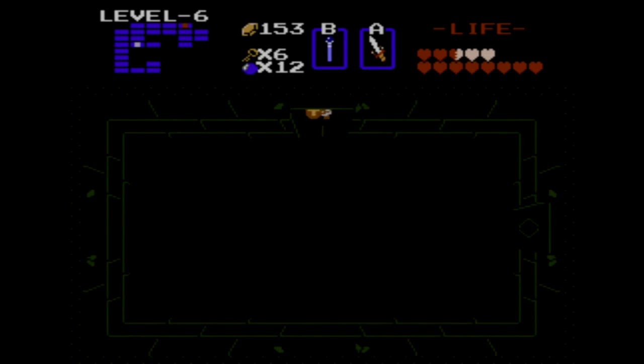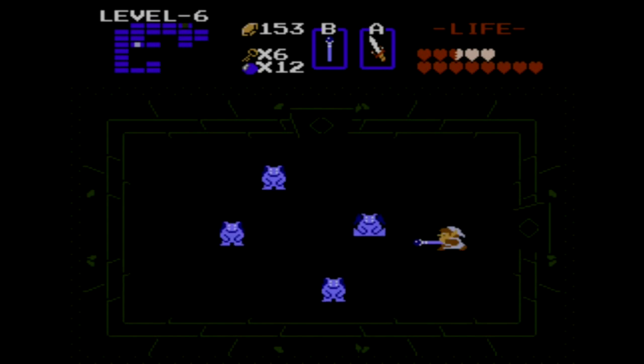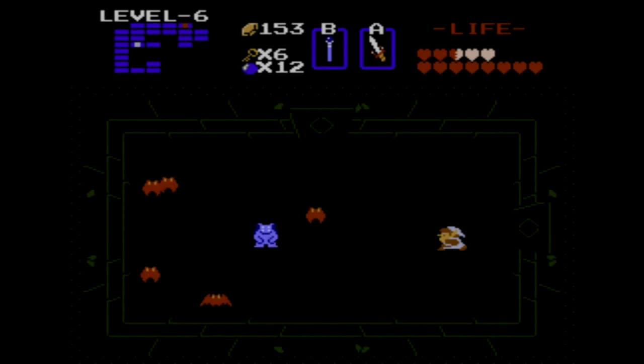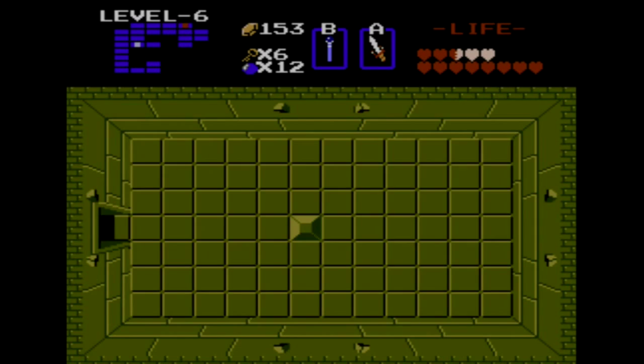I'm just gonna take the damage and run through them. And in this room we have more of these guys. I'll show you how the magic rod works — as you can see, it doesn't do quite as much damage as our sword. So we have lots of red bats flying around, but it is nice to be able to just hang out on the side of the room and attack. Also Like-Likes and one little bubble that is chasing us around, tracking us and stalking us, trying to basically knock out our sword at a very inopportune time.